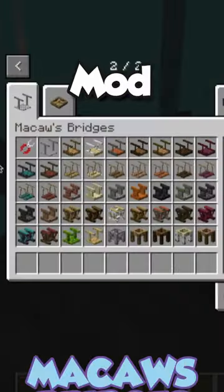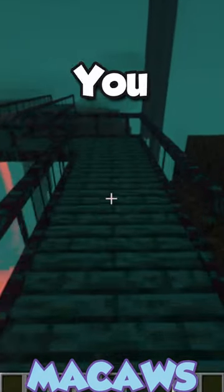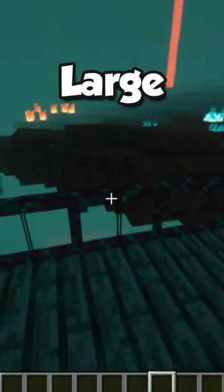Bridges is a Minecraft mod that allows you to make very decorative bridges, allowing you to create awesome pathways between large gaps.